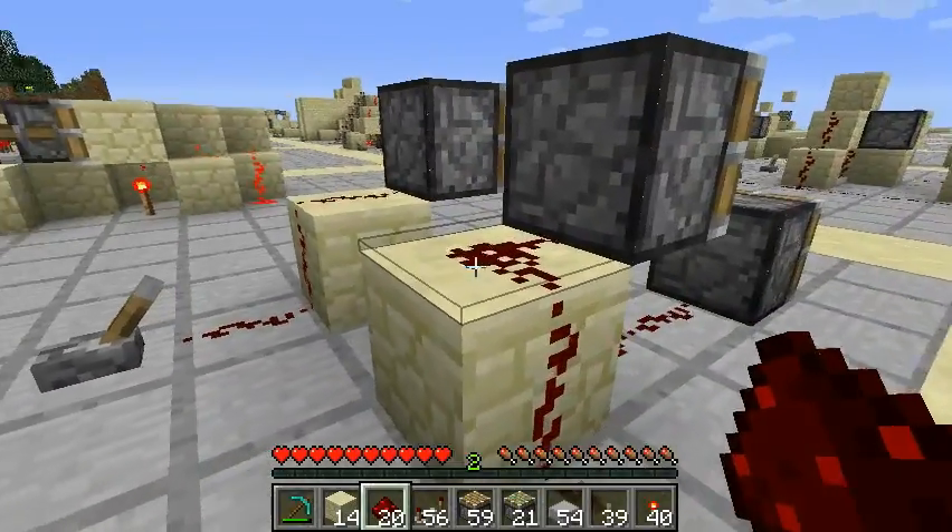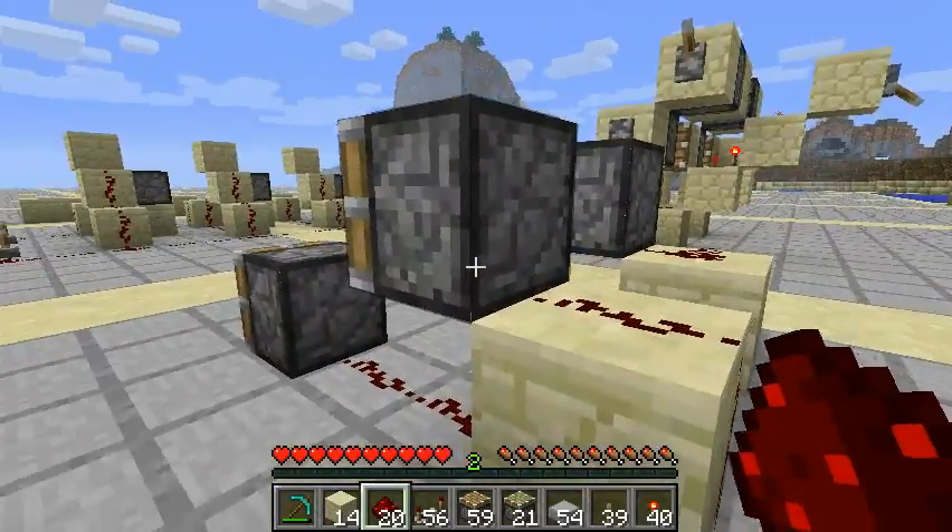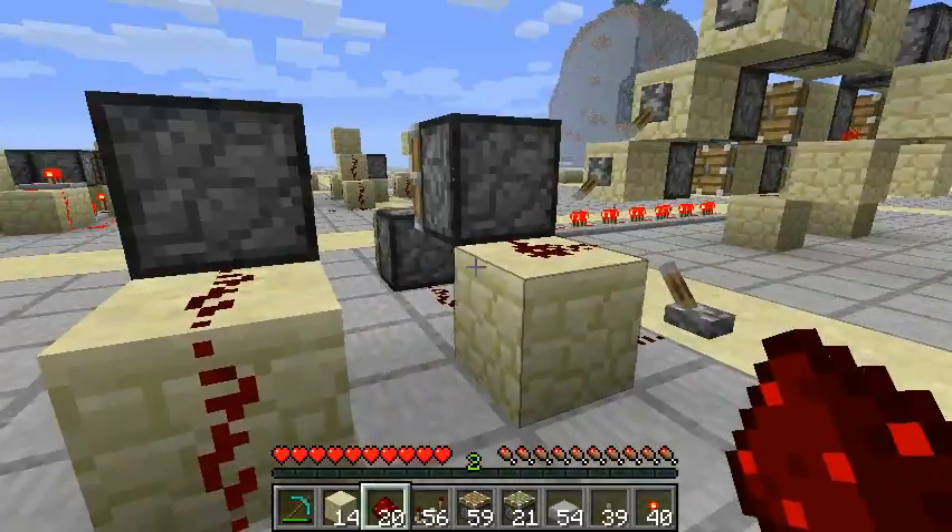So what's happening is, in one case the piece of redstone looks like it's directed into the piston, and in the other one it also looks like it's directed into the piston, but only one of the two is actually causing the piston to be powered.